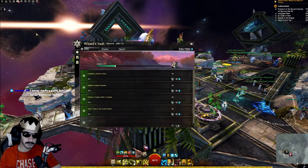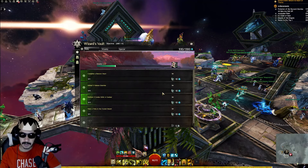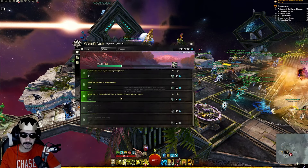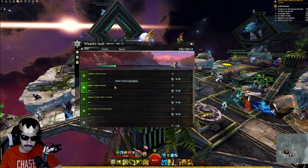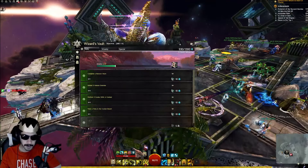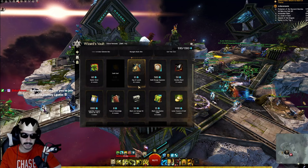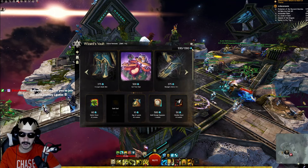This is the Wizard's Vault — our way of earning rewards every single day when logging into Guild Wars 2. The Wizard's Vault is essentially a battle pass system that rewards you for playing the game. It's basically a free battle pass for new players. There are some items you can prioritize and things that would be good value for your astral acclaim.